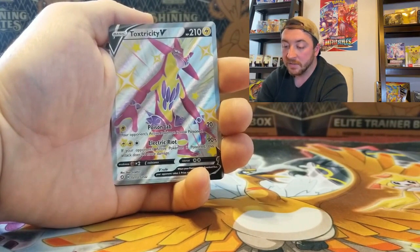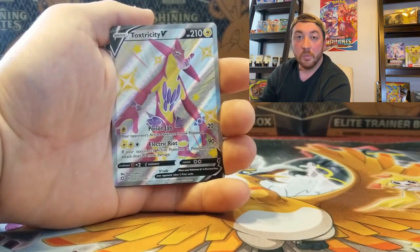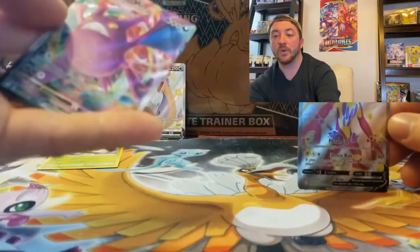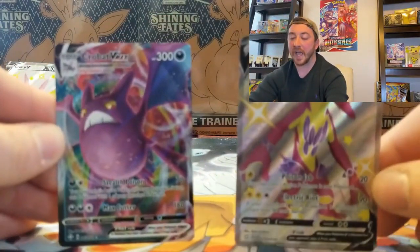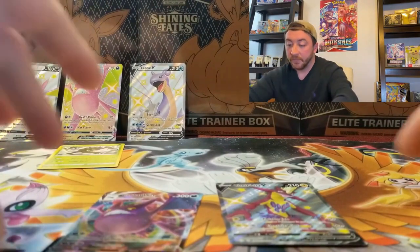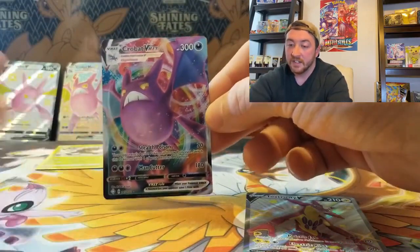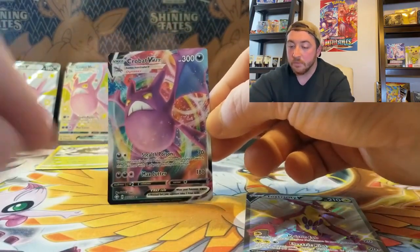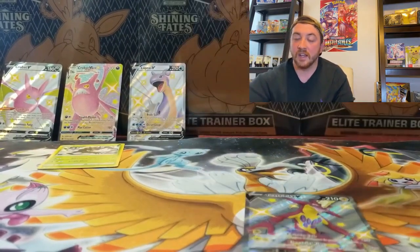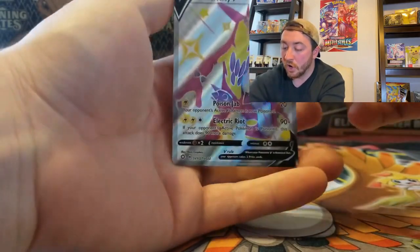That is awesome. And look at that behind it — a Crobat V-Max card right there, to go right along with our Shiny Crobat V-Max promo! What a pack — oh my gosh. This Crobat box has so far been the GOAT. Look at these two beautiful cards — the Shiny Toxtricity and the Crobat V-Max. It has the same moves: Stealth Poison and Max Cutter as the shiny. Beautiful cards, I love the shiny. That is outstanding — two packs, two bangers in a row.